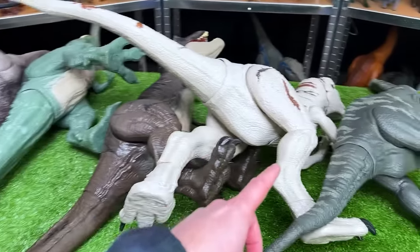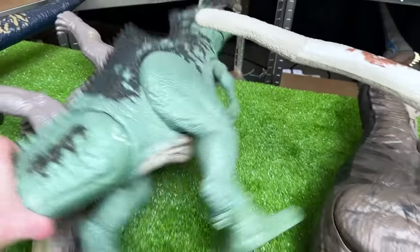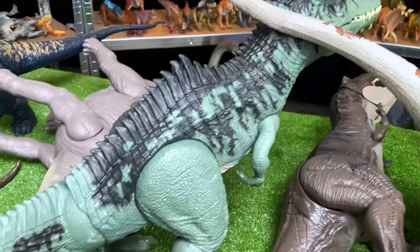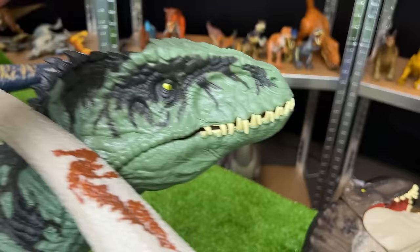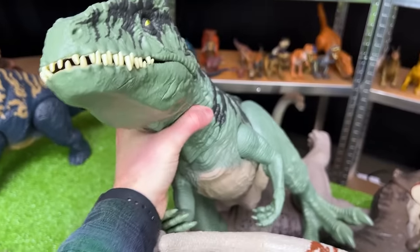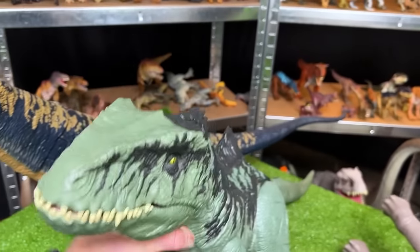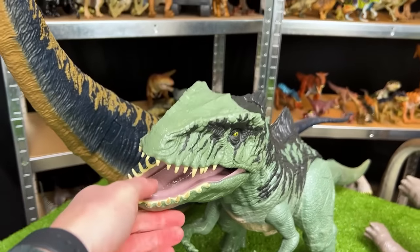Let's see what super colossal figure is next. I think the Giganotosaurus might be the next largest. This figure is huge, has a classic green coloring, the awesome super sharp spine, and really cool teeth — these are pretty unique. Let's set this super colossal Giganotosaurus down right next to the Dreadnoughtus figure. These are the two largest figures.